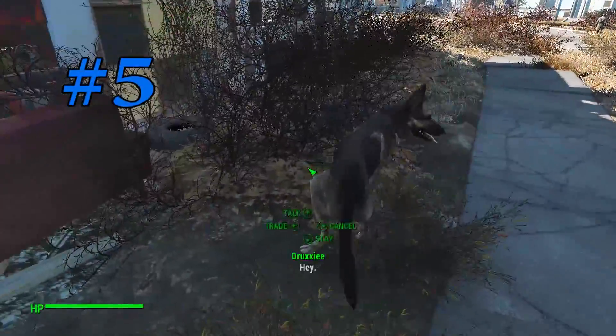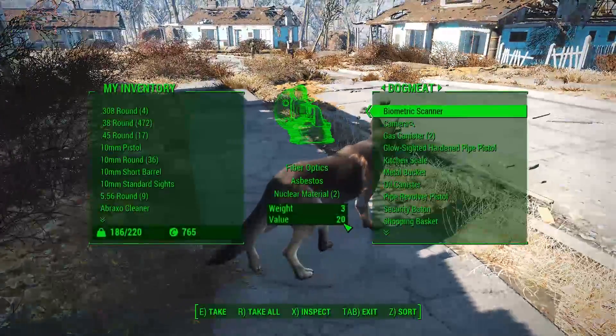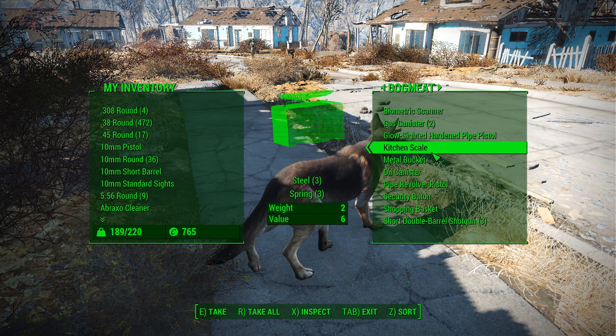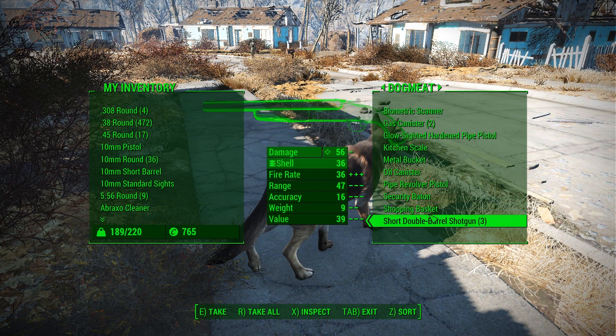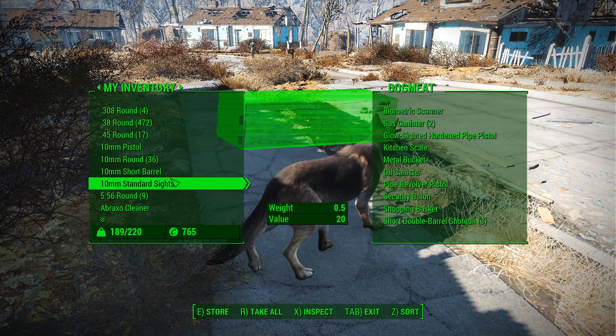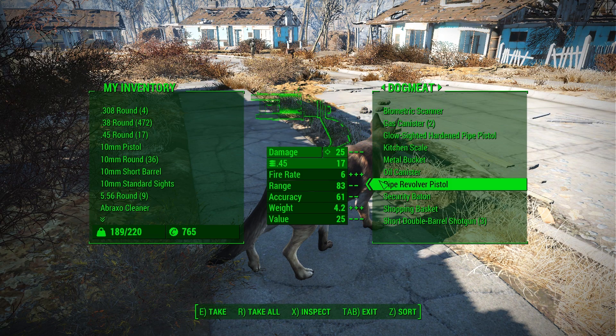Number five: always check Dogmeat or your other followers and companions for things they might have on them. You'll see that I left my camera here and I was actually looking for some crystal — I've got it now and I can build what I need to build. Your companions and followers can hold items for you, so when you're getting full just transfer items across, but keep items in your own inventory if you want to use them immediately.